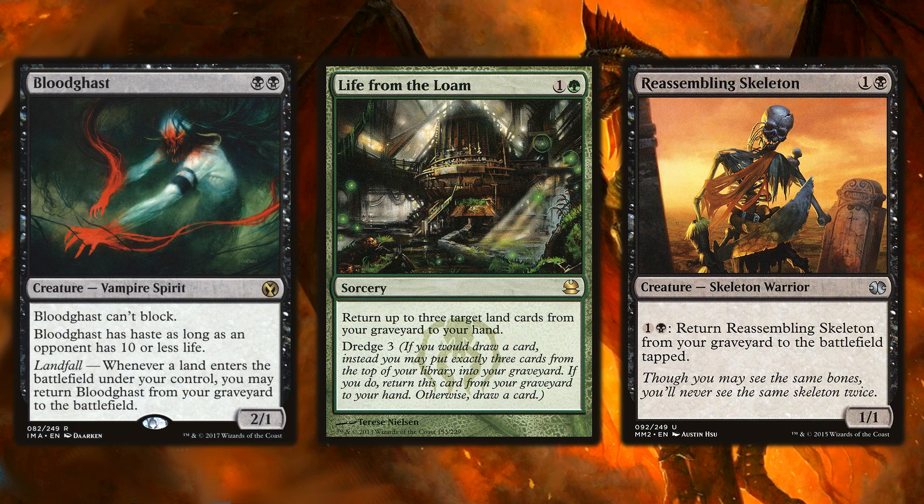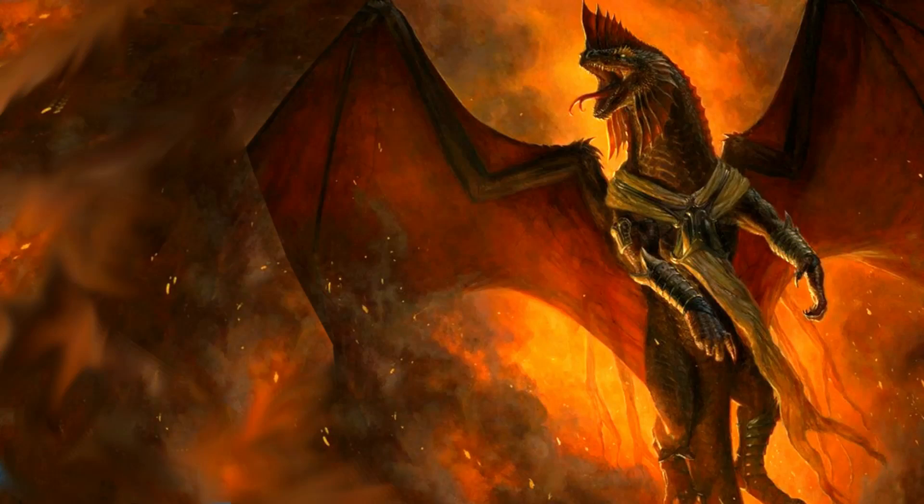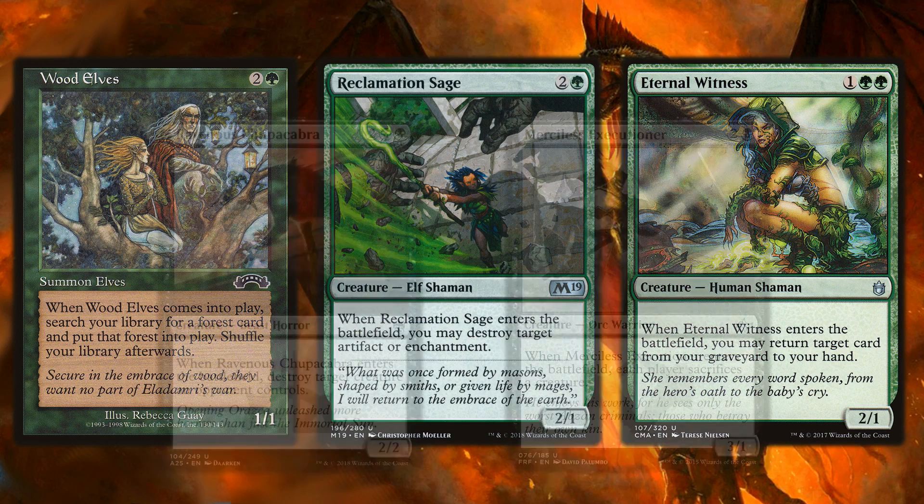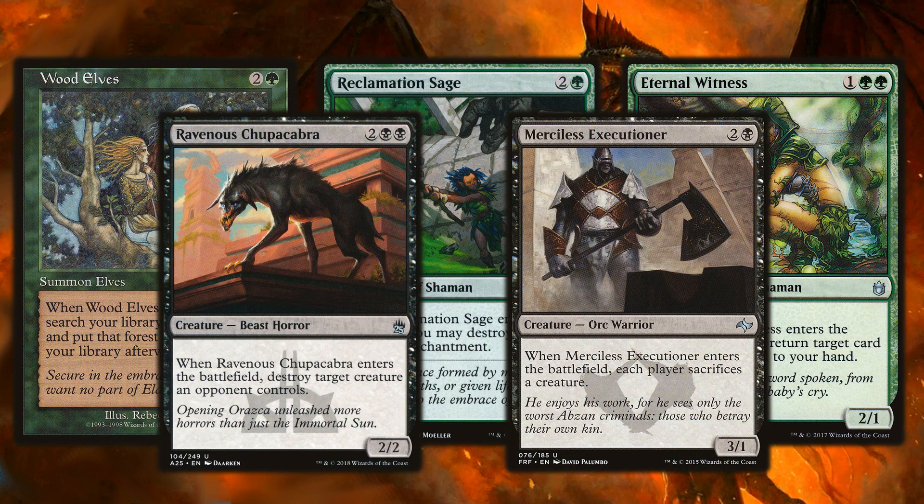Bloodghast and Reassembling Skeleton are great at taking care of your opponent's problematic permanents. Life from the Loam keeps your graveyard fresh and helps you make land drops turn after turn if you're forced to sacrifice lands. Creatures with enter-the-battlefield effects pair well with Vivictus too — Wood Elves, Reclamation Sage, and Eternal Witness all get utility value and then get sacrificed to Vivictus for a two-for-one. Ravenous Chupacabra and Merciless Executioner are great black options for the same reason.